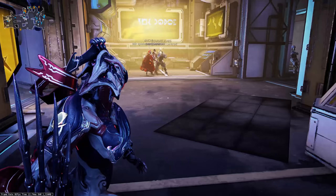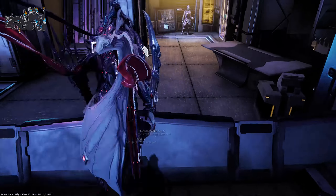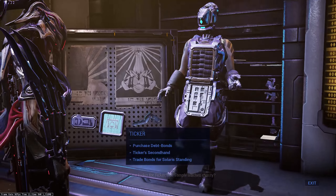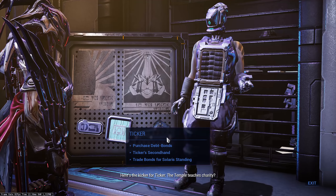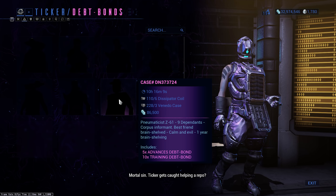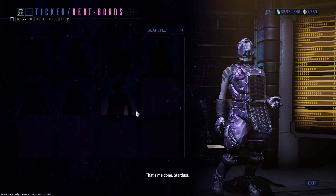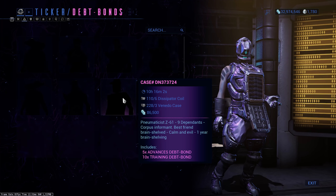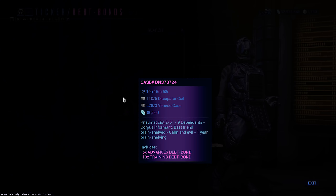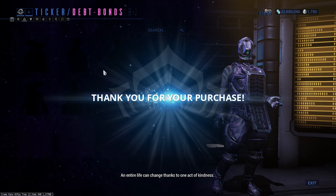To head to Ticker, you go towards the Biz — Biz is over there. Jump up and here is Ticker. It took me a while to find poor old Ticker, but he is absolutely amazing. You basically purchase the debt bonds off of him for bits and pieces that you've farmed — things like dissipator coils and venado cases — and you get advanced debt bonds and training debt bonds.